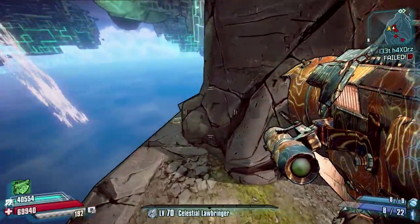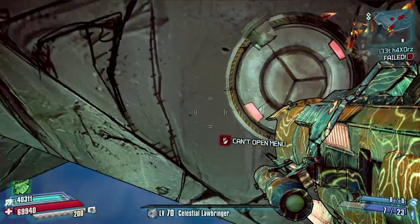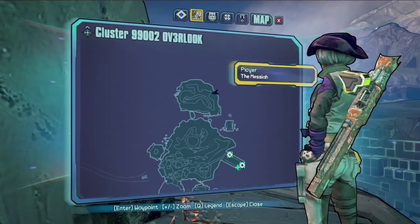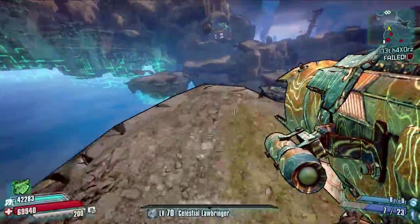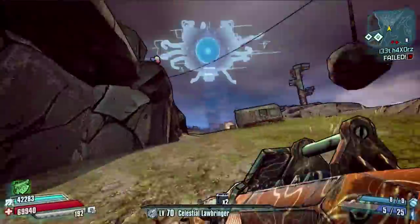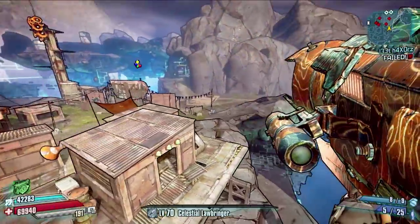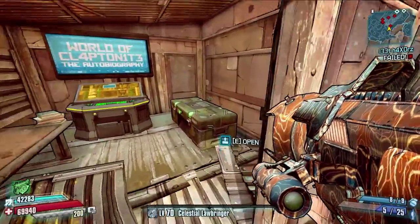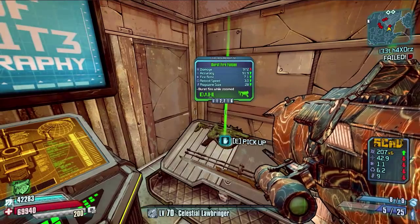The third pressure pad is right by that little mini boss area. I thought I'd leave this to the very end since it's quite a long one. There is the third pressure pad to butt slam down on, right at the very top of the map. From there you can run all the way back to that shack and it will be open. Unfortunately, after all those pressure pads, you'll be disappointed — it's just one of those crappy green dark chests. Not very happy about that.